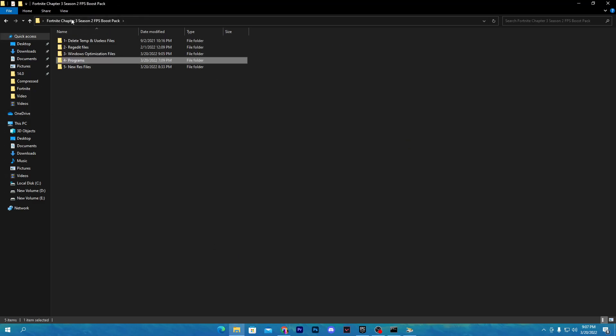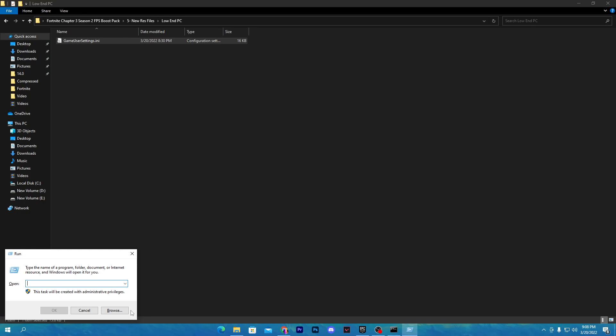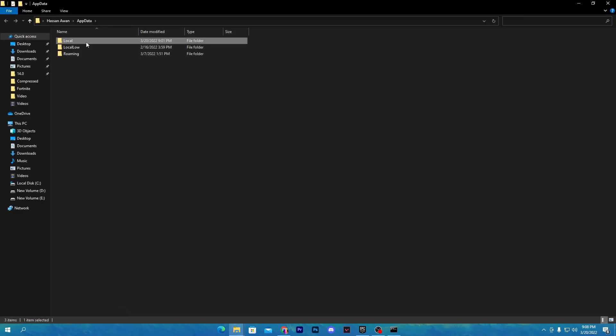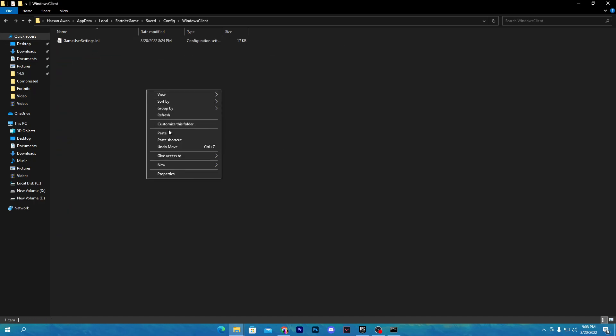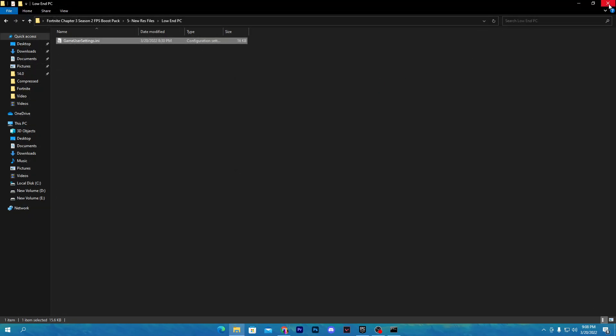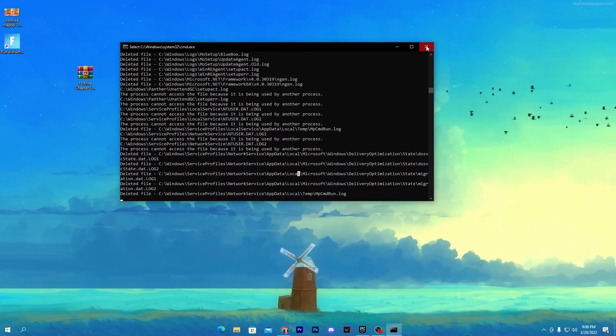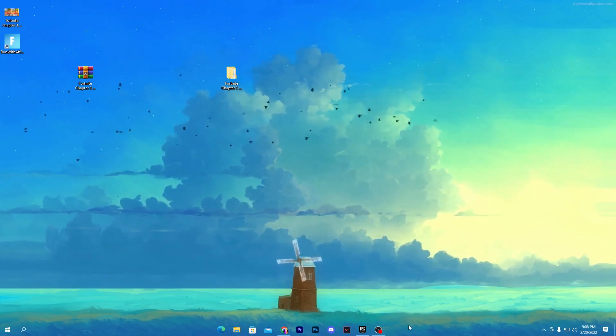Close the program and go back to the main directory. Open the last folder: Best Resolutions for Fortnite Chapter 3 Season 2. There are files for high-end, low-end, and mid-end PCs — use the one that matches your build. For a low-end PC, open that folder, right-click and copy the file. Open Run, type '%appdata%', press Enter, then navigate to Local > Fortnite > Saved > Config > WindowsClient and paste the file there, replacing the existing one. Then close all windows.